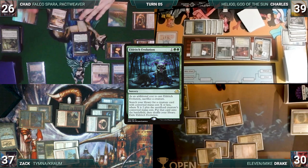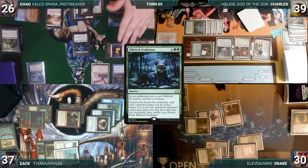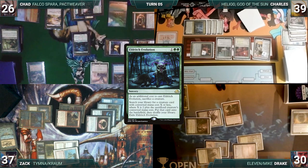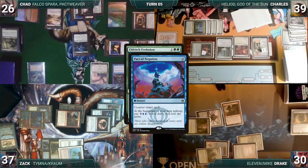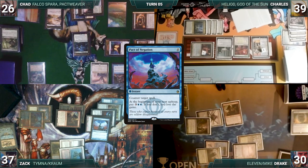Zack has a Pact of Negation in hand, but only has 4 lands in play. Charles has the Restoration of Iganjo ready to return Stony Silence to the battlefield, which would shut off all artifacts. This makes it so that Zack can't pay for Pact. So, Zack makes a deal with Charles, saying that he will counter Evolution if Charles doesn't use Iganjo to return Stony Silence to the battlefield. Charles agrees, and Zack casts Pact of Negation, targeting Eldritch Evolution, paying for Chad's Rhystic. Eldritch is countered, and Chad passes, discarding to hand size.